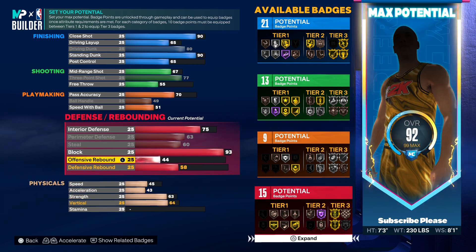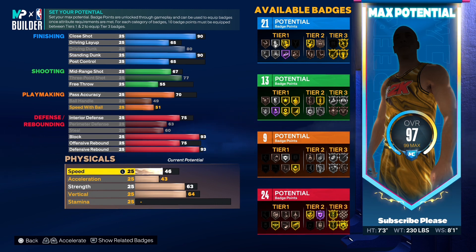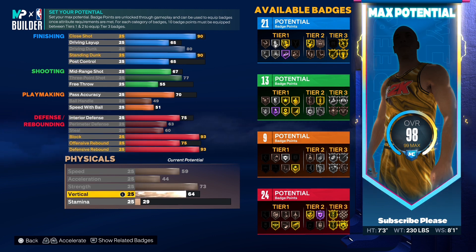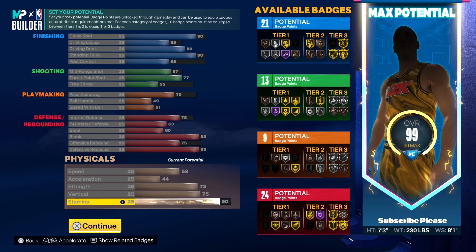Offensive rebound is gonna be 75 and defensive rebound we're gonna have at 93. Then your speed you're gonna put that max at 59, acceleration is gonna be maxed at 44, strength you're gonna put that at 73, vertical you're gonna put that max at 75, and stamina you're gonna go all the way up to 90. And this is gonna be the build.